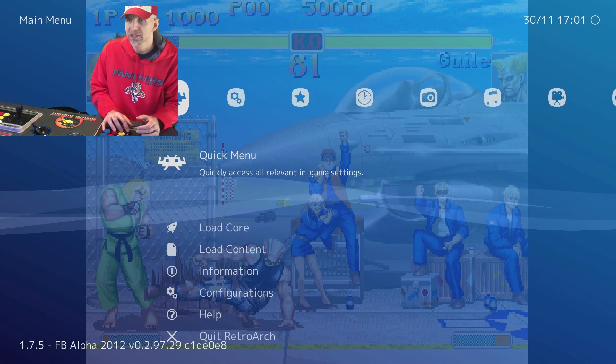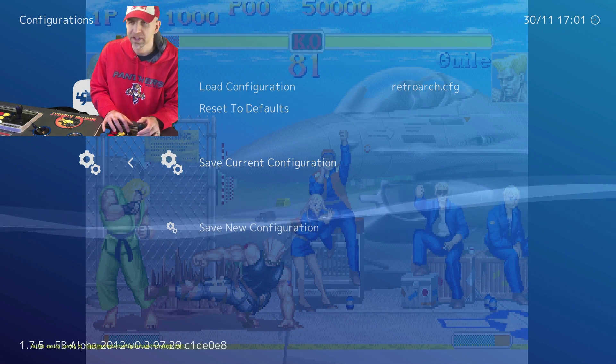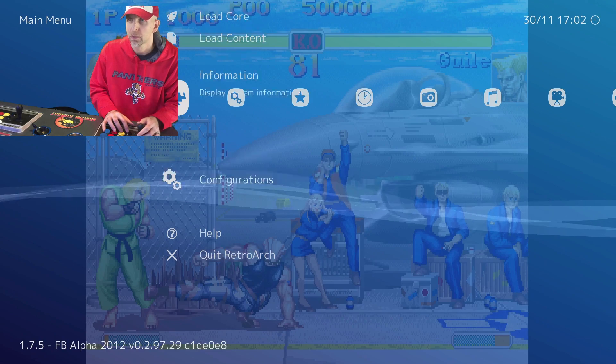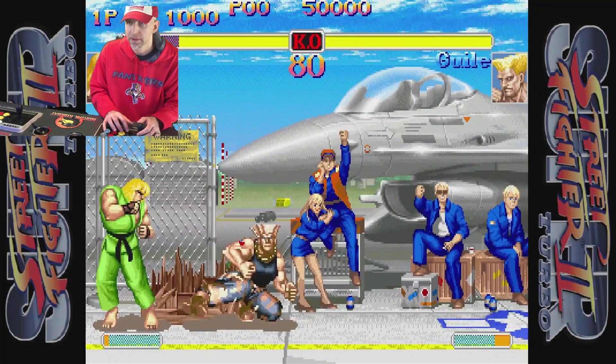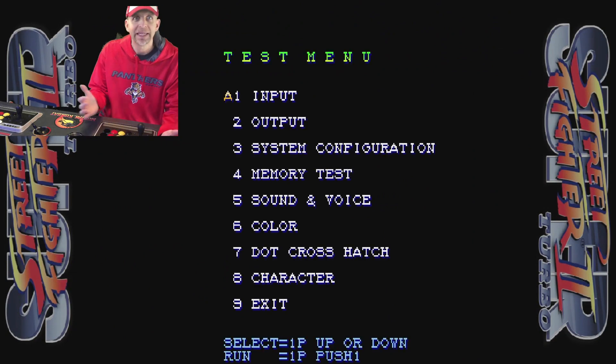If you make a change, you're going to want to go to Configurations and push Save Current Configuration. We're going to go back to the game, and all we're going to do is hold Start. And bingo! The test menu, also known as the Diags menu or Arcade Options menu, has been launched.